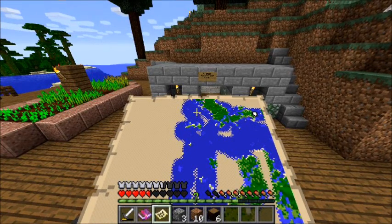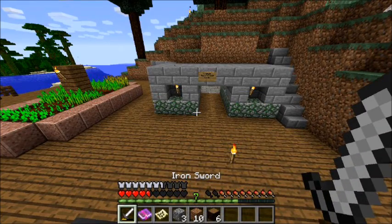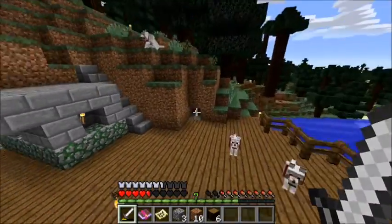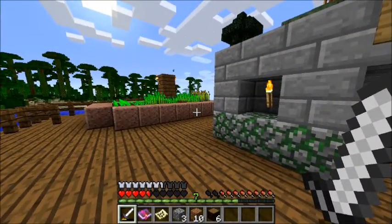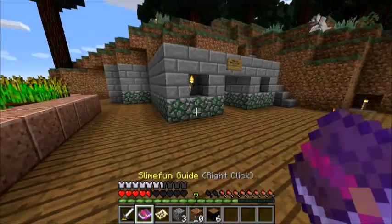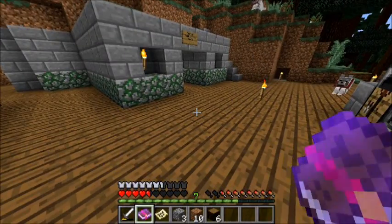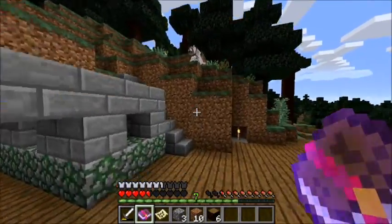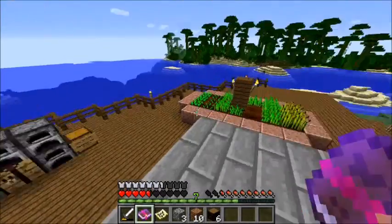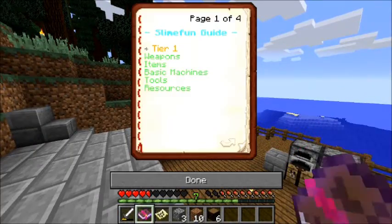This is Minecraft 1.11.2, the newest version, and everything's vanilla so you don't have to download anything. But I've added some plugins, and one of them is the SlimeFun guide — it adds new items to the game which I thought would be fun to play around with.